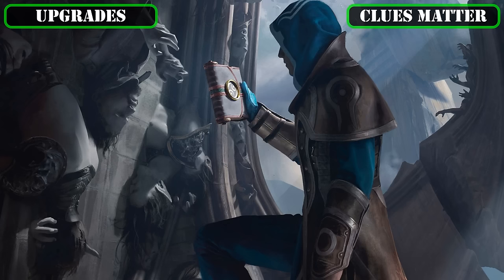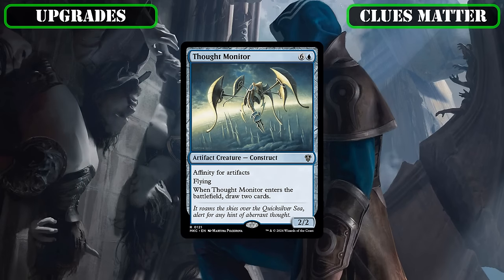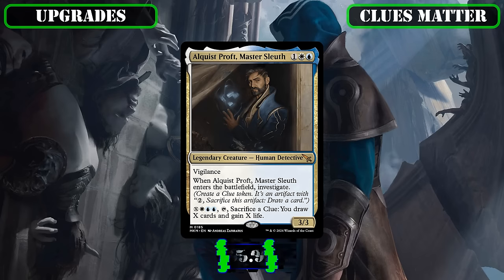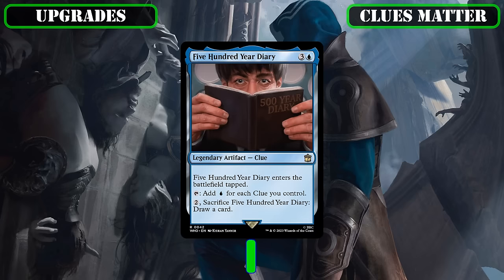Moving on to new additions for the build's already very respectable selection of clue token payoffs, we'll be scrapping Thought Monitor, whose best case scenario of being a 2/2 evasive body that draws us two for a single mana is solid, but the fact that it's at sorcery speed and that this build isn't equipped to reliably recur it makes it less good here, so we can add in Alquist Proft, Master Sleuth, whose ETB Investigate is okay but whose real draw is being able to turn a single clue into multiple draws — which does end up being one mana more expensive to draw two cards instead of cracking two clues, but only costs us one clue to do it and gains us life as well, which is worth the extra mana.